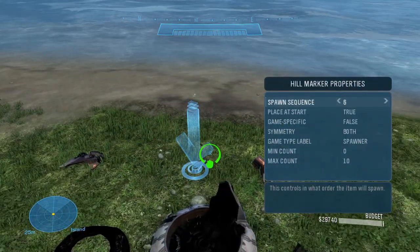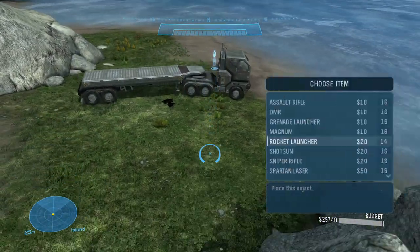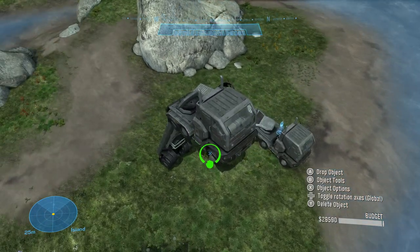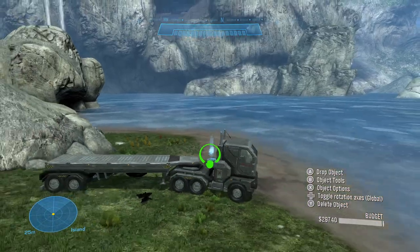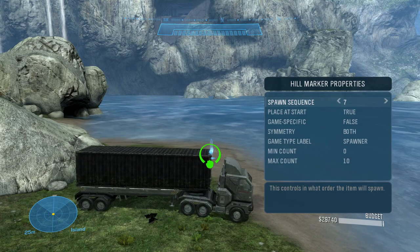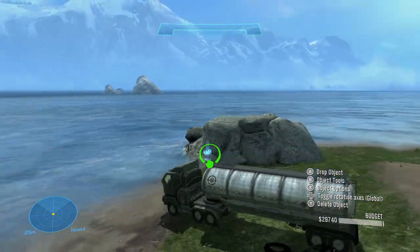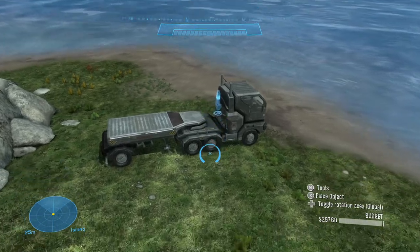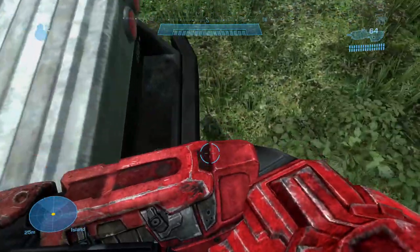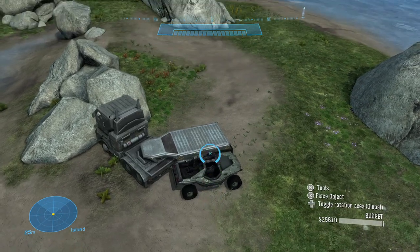Some variants for the big semi-truck have been added as well. First, we have the Flatbed variant — this one's pretty cool because you could spawn it in Forge previously, but now we can spawn it with scripts. Even cooler are the other two variants, which you can't spawn in Forge at all: the Freight variant and the Tanker variant. These variants were seen in Campaign before, but it's nice that we can finally have them in multiplayer as well. There's also a Smallbed variant, which is interesting because it can be used much more easily with custom vehicles — for example, slapping it onto the back of a Warthog, and the Warthog will still drive much better than it would with the normal-sized flatbed on it.